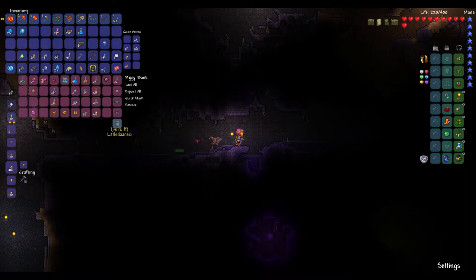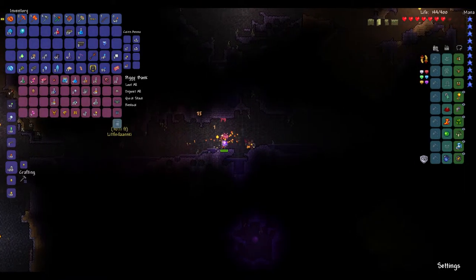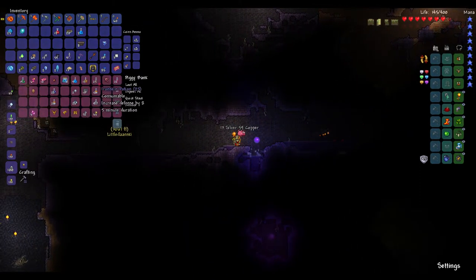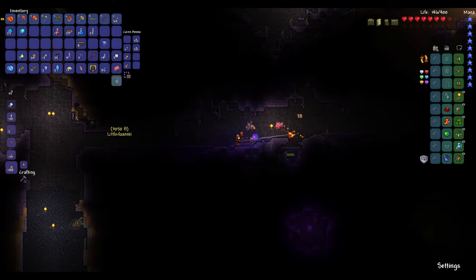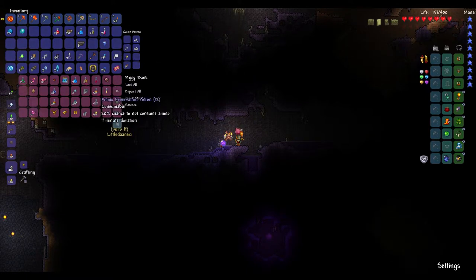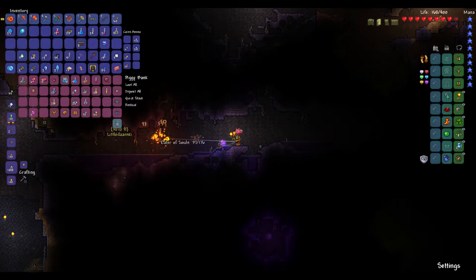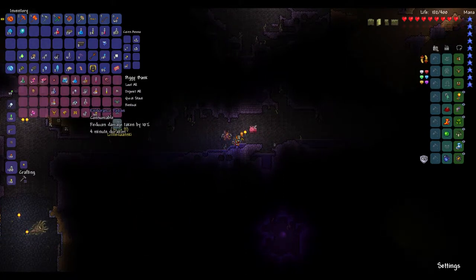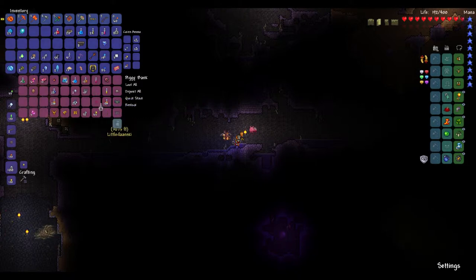I can just carry all these potions on me at all times — that'd definitely be a better idea. What I used to do is carry all my potions in my inventory so they're not clogging it up, but I need potions so often now we're just going to carry them on us at all times. We're going to leave one potion in here so that if we need to quick stack it will stack our potions in, which will be handy.